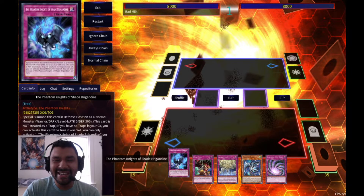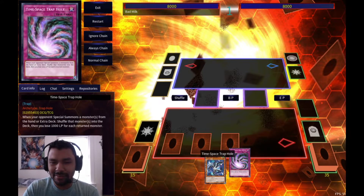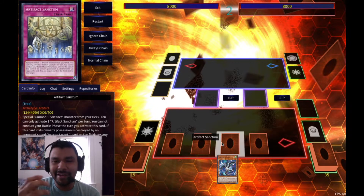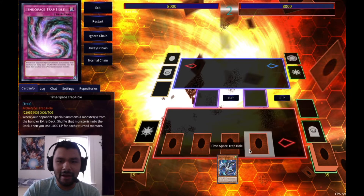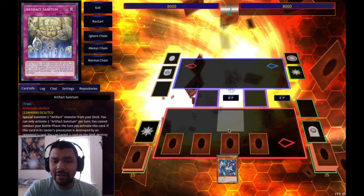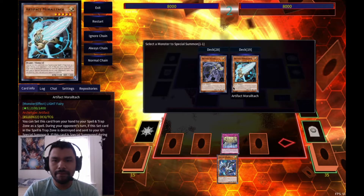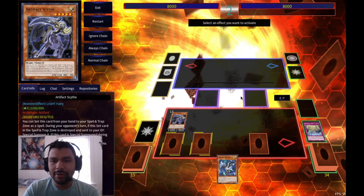Let's look at another test hand - this one is pretty bad. We didn't draw into any Traptrix monster, so we'll just set all the traps down and pass turn. On our opponent's turn we activate Sanctum so they can't use their extra deck. Scythe is on the field, they can't extra deck summon. If they normal summon and swing, we can activate Trap Trick to bring out Compulse before that happens.